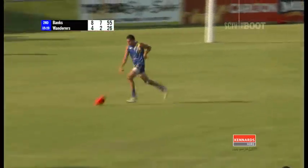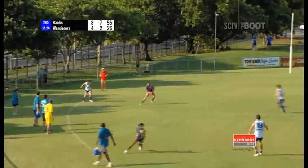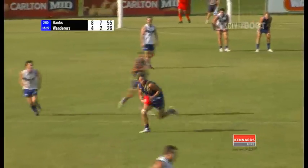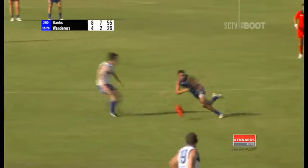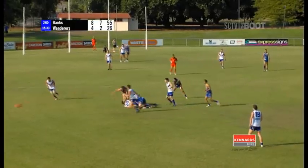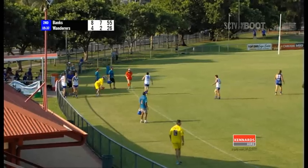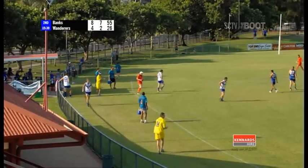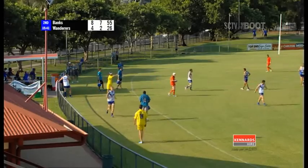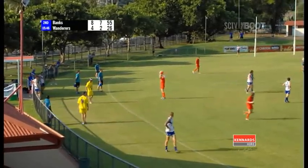Hand pass over the top there to Bond. Thomas Motlop making a lead, doesn't like what he could see there in Rhodes, hand passes over to Bond again. They're just mucking around with the ball here, the Wanderers, at the moment. Look a bit tired, in fact. They're running into the second quarter of round two, just needed some clean disposal. They look like they're under a lot of pressure — they really need to have some composure about them and get their disposal right.